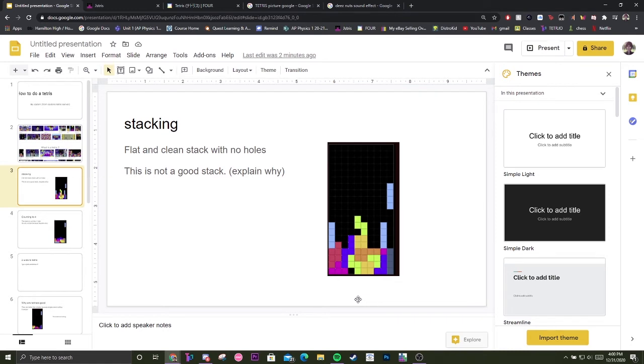Stacking flat and clean — a stack with no holes. This is not a good stack because there's a hole right there, and you'd think the I-piece would clear that line, but it actually doesn't. Multiple holes means a bad stack, because after you clear one Tetris you'd like to go for another — back to back.